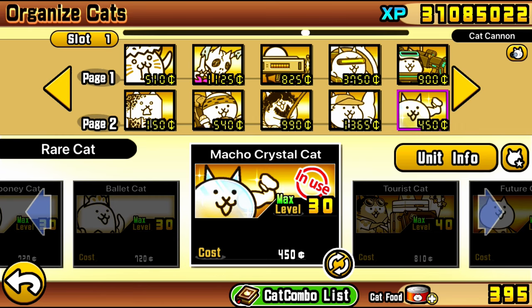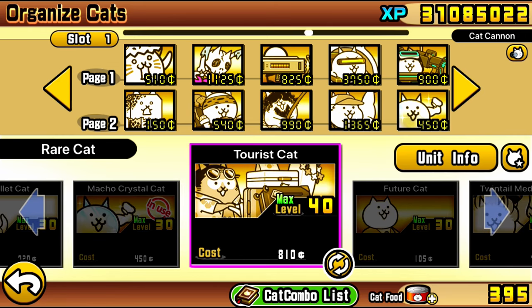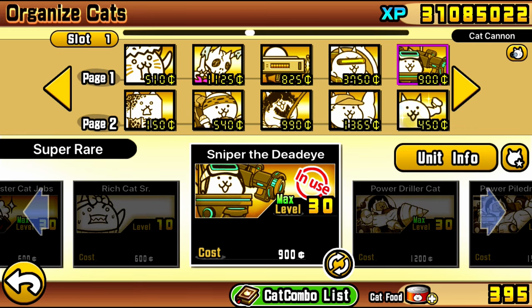That is the first half of the lineup. Let's talk about the second half — the very crucial crowd control aspect. Of course, Macho Crystal. This is very crucial for this strategy. Don't stress if you don't have Macho Crystal, because in the second half of this video we're going to go over the strategy with Trueform Vendor, aka Tortoise Cat. But for this first lineup, Macho Crystal is crucial. Another crucial unit is Sniper the Deadeye, a very OP unit to bring in this stage. And right next to him, one of the best cats in the game — Cyberpunk.